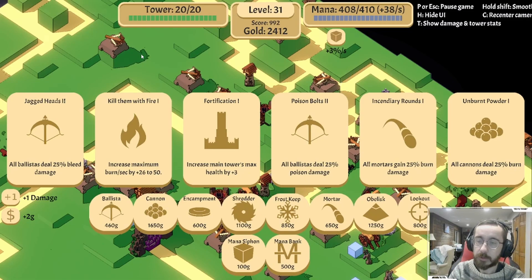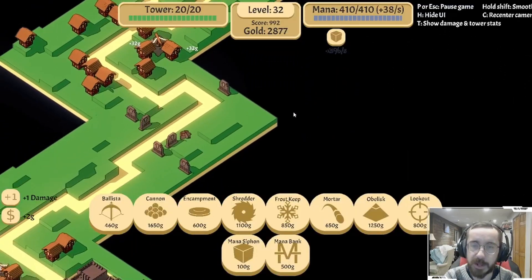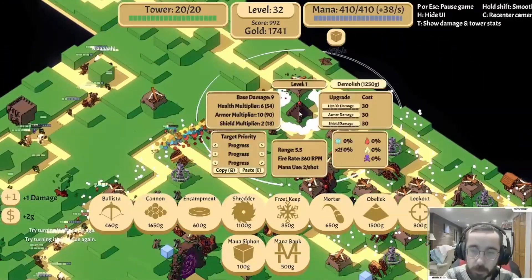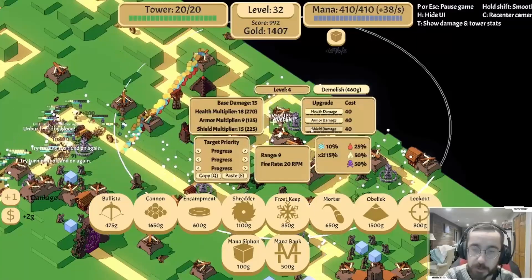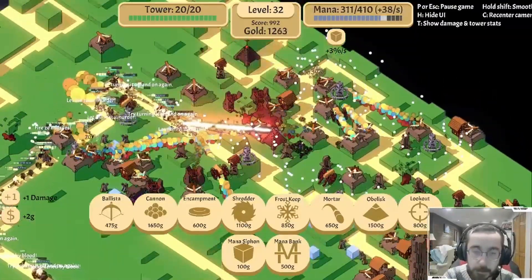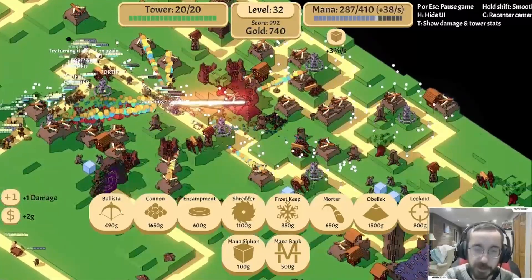Extra bleed damage? You know what, let's do this - let's just get through the shields. Still our biggest issue. Stuff up there - we have 2,800 gold. Yeah, I should still reach. All right, I want a little more area in here, so I think that's probably a shredder.